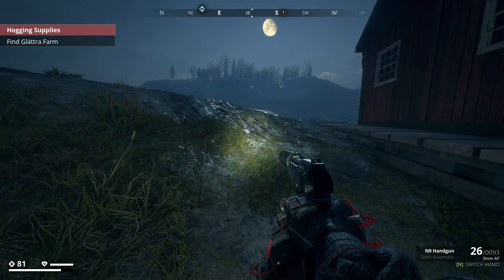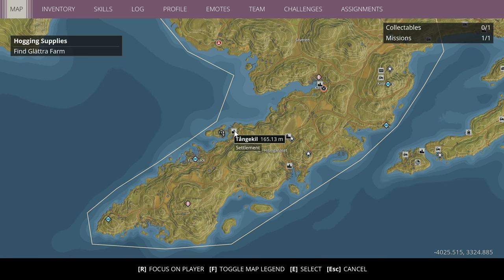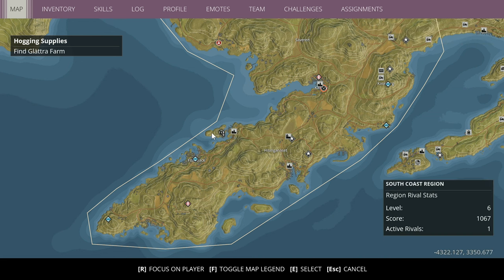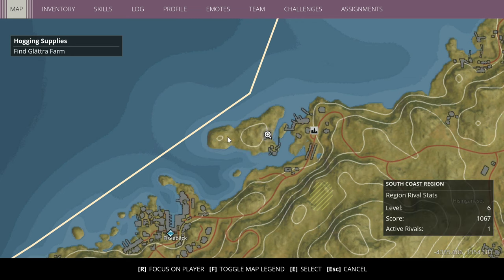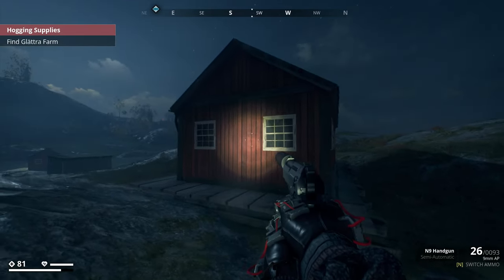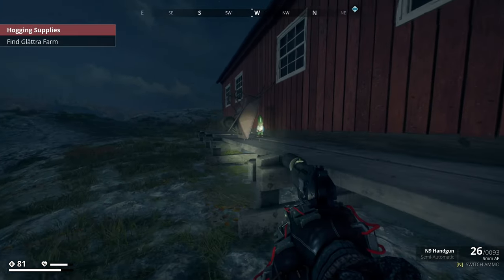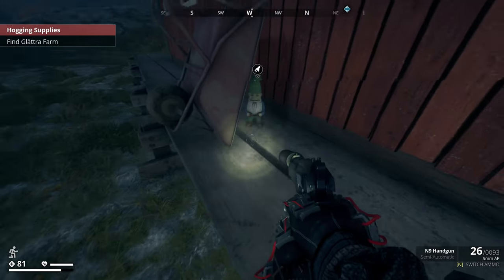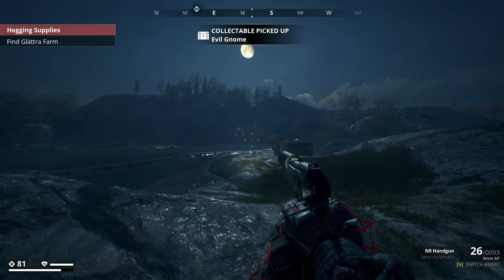For the evil gnome, you want to come to the south coast region, just outside of Tångakill. The rough coordinates are negative 4195 by 3358. It's a lone shack on a little island, and he's just hiding behind the wheelbarrow - he's got blood coming out of his mouth, which is pretty crazy.